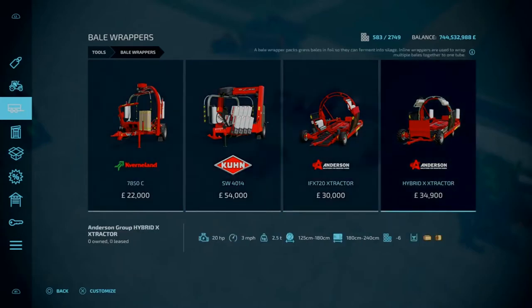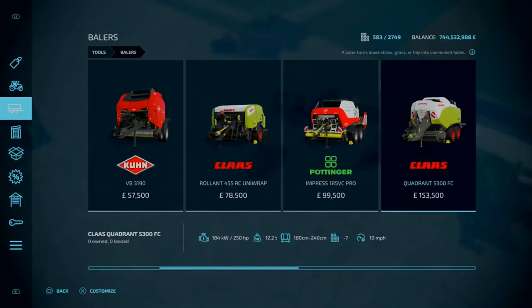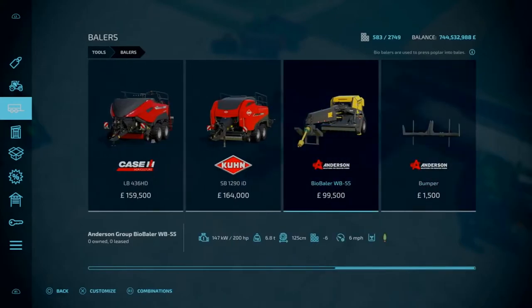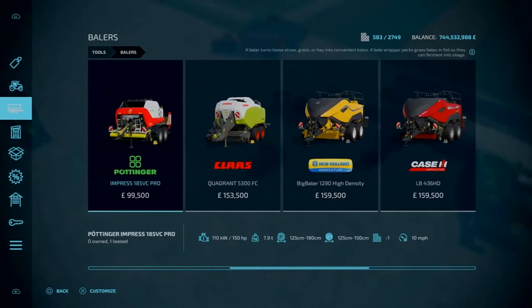You'll use a baler, then a wrapper - or there are a couple of options where you can bale and wrap at the same time. As part of the base game we've got two: the Kuhn Roland 455 Uniwrap, which will bale and wrap at the same time. You can also have different colour options - black, pink, green, or the basic white.